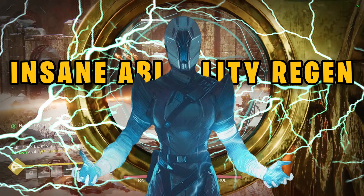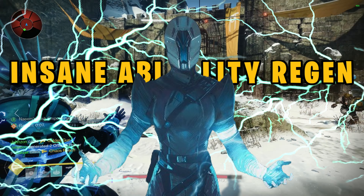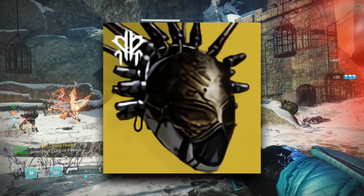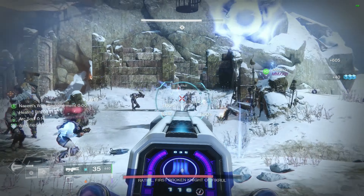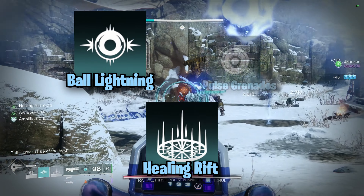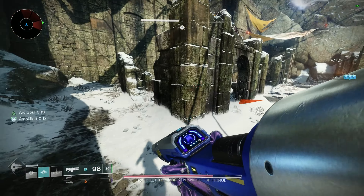Arc Warlocks — not known for their high damage output, but their ad-clearing abilities and ridiculous ability regen. Pick the Fallen Sunstar exotic and pairing it with an ionic trace build, you are set for destruction. Ads will never know what hit them. Chaos Reach for the super, then Healing Rift, Ball Lightning, and Pulse Grenades. Pair this with Arc Soul and Electrostatic Mind aspects to pump out ionic traces.